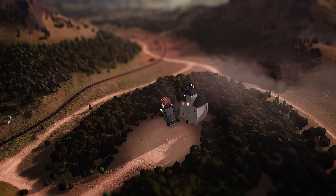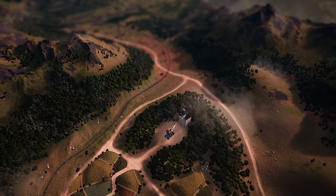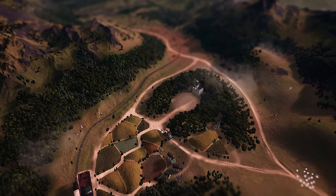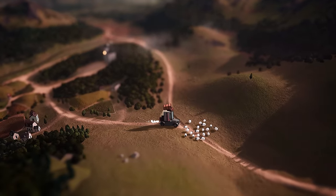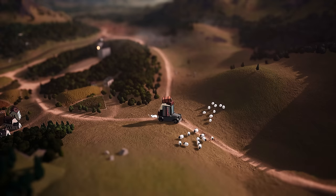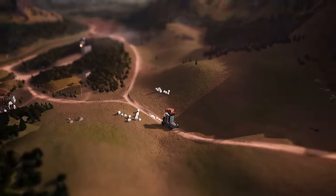On certain occasions, the crew is available to travel together. During world map travel, you can encounter various events — some bigger than others. In this case, a flock of sheep blocking the road.